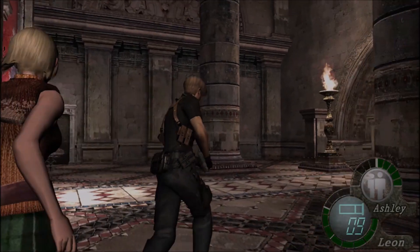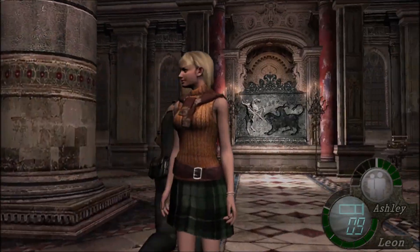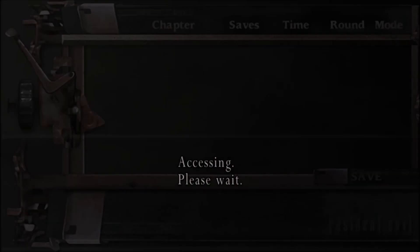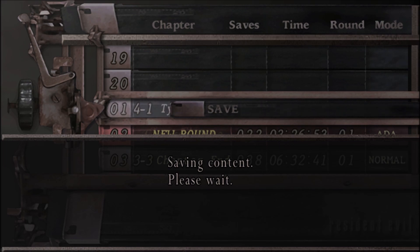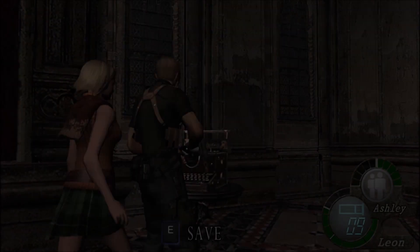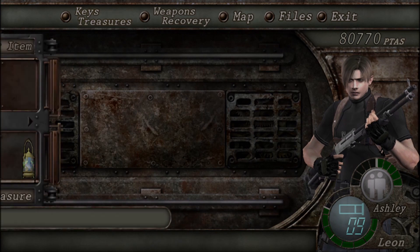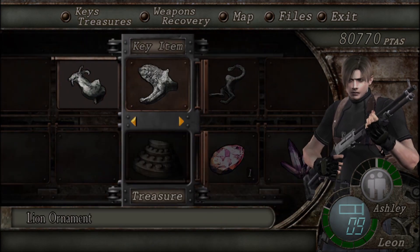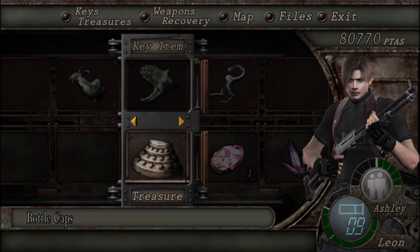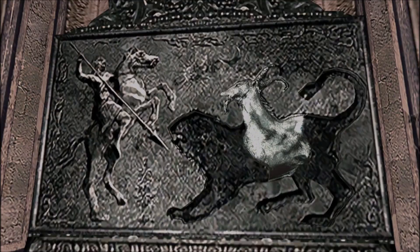Resident Evil really does, in the first game's remake, rank you on how many times you've saved, but I don't care — even if I were to play that game, I wouldn't care. Now there's a typewriter here and we are going to save. Also, if this was Resident Evil 5, we would have failed the unlockable weapon challenge — there's an unlockable weapon you unlock by completing the game in less than five hours. We've obviously made it past five hours.